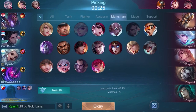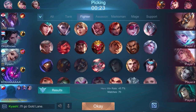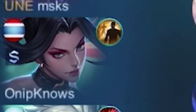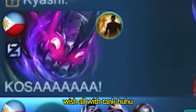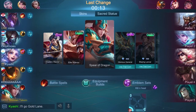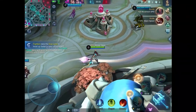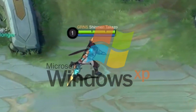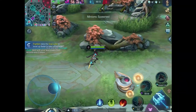All right, so today we need a fighter. I think we have a mage, a marksman, a jungler, and a tank. So let me use my best fighter — Zilong. I've got 200 matches with him at 50% win rate, and that only means this game can go 50/50. It might be a win, it might be a loss. Since Hanabi is going to take the gold lane, we're heading straight to the XP lane.